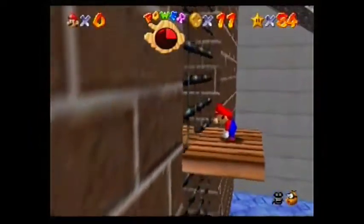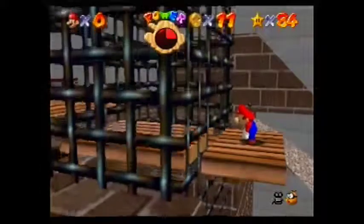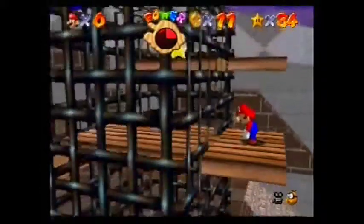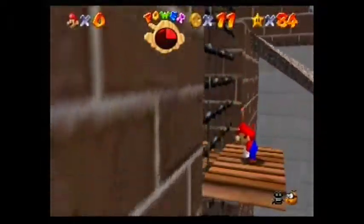Get on it and it will lower you down to the bottom. Jump into the hole at the bottom, bounce off the wall and onto it before it starts going up. Once it goes up, the platform to the right will have the star.